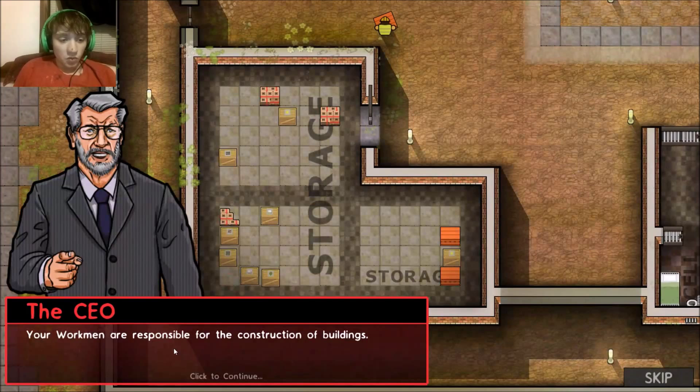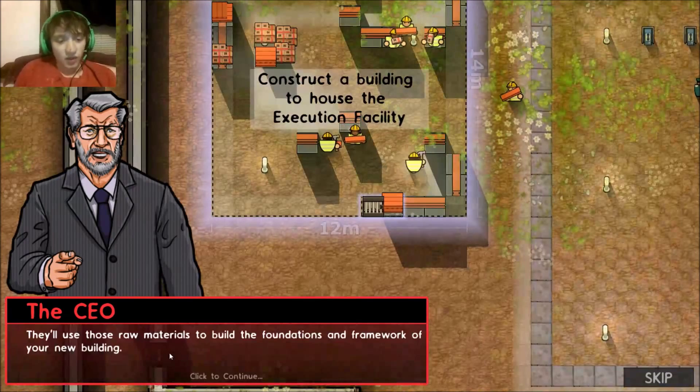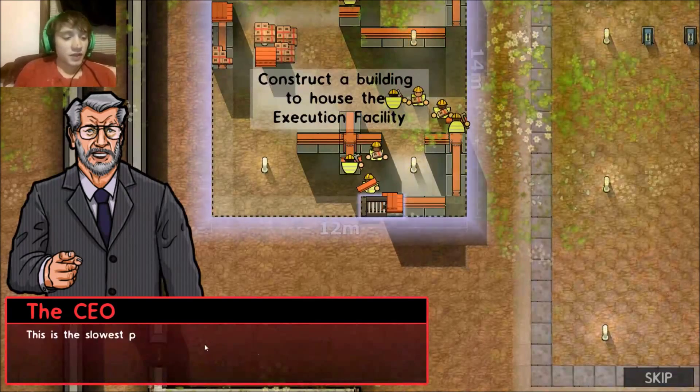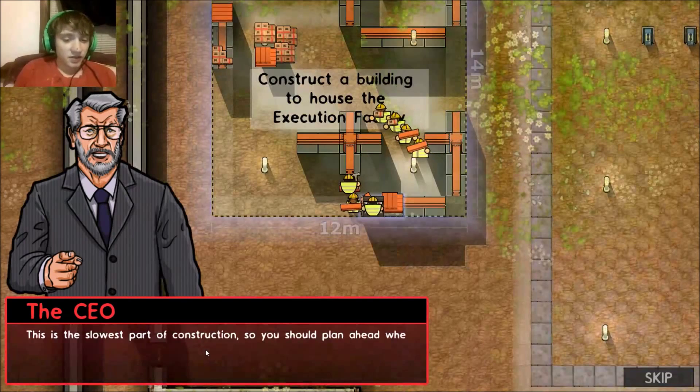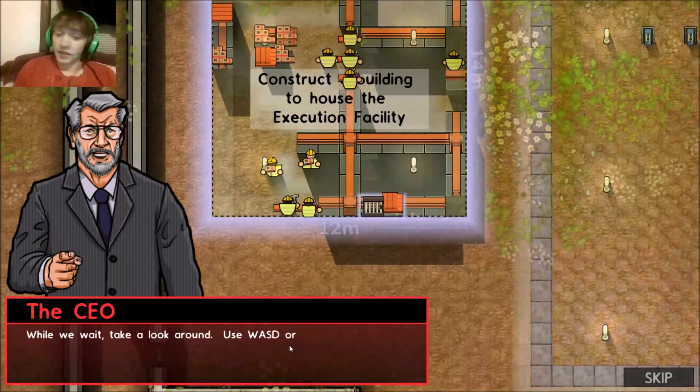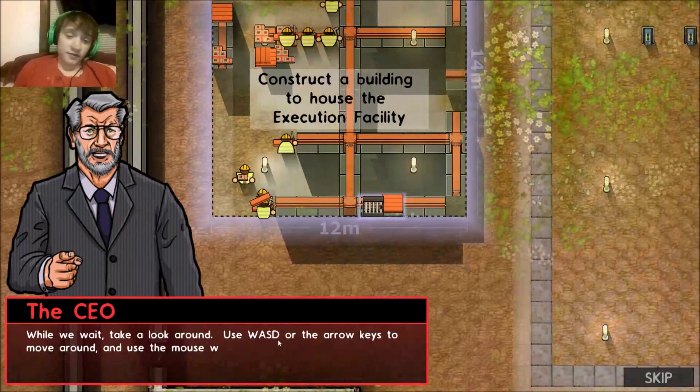Look at that guy, and then this guy's got a mustache. Prison Architect! Why is this so shocking? I don't know. Oh, the CEO is calling me. This one's tough.